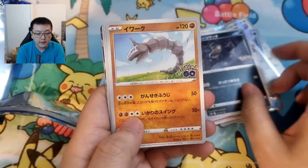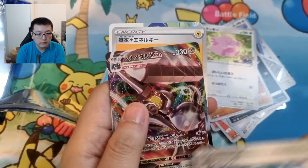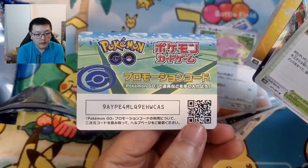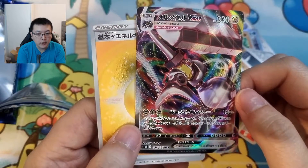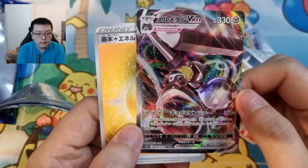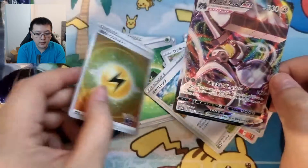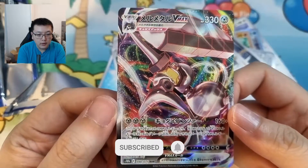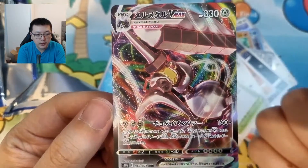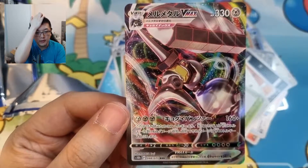It's quite thick so I think we've got a Ditto in here. Raticate, Onyx. We've got something — I don't know who this is — it's a V, then a Metal Room V-MAX, then Lightning energy. It's actually not too bad damage-wise and energy cost, but I don't know if it's good or not.